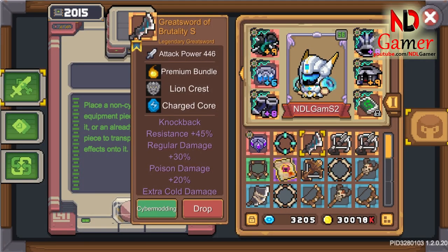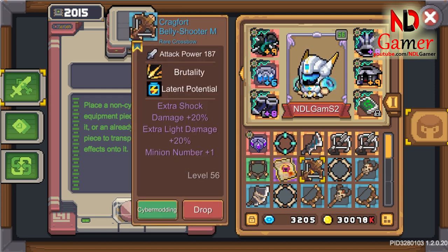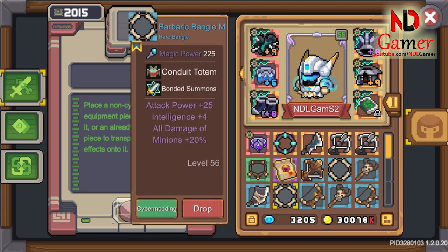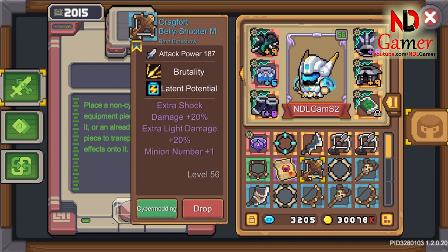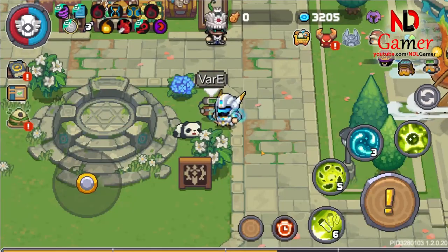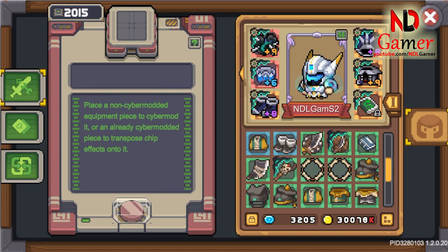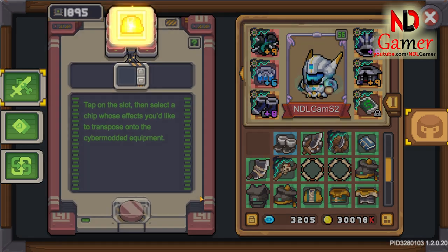Now, if you need a fate-bound chip, you should choose a weapon with the fate-bound you need to cybermod. However, to be sure, you should choose a tier 0 weapon, meaning it only has one fate-bound. Although the chip level will be low, it will be 100% certain. I have already made a guide on how to farm weapon chips. As for skill chips, you can cybermod all your armor pieces — helmet, chest, and boots. If you have plenty of ESO, you can even use it with S-tier equipment to ensure a higher level.